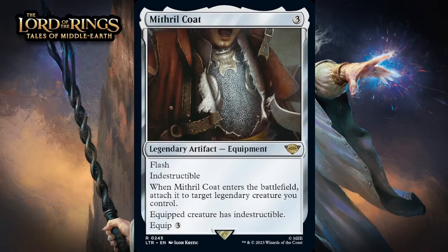Next up, it's Mithril Coat, which for three generic is a rare legendary artifact equipment. It's got flash and indestructible. When it enters the battlefield, attach it to target legendary creature you control. Equipped creature has indestructible. Equip for three generic. Just indestructibility really isn't that impressive of a boost — the main problem being that the creature needs to already be good, otherwise it isn't really worth making indestructible. For this to be worth it, you really need a legendary creature to attach it to for free at instant speed, because at that point you're probably saving your creature from removal or helping it win combat. Even in a set with this many legendaries, you can't count on that, and this will feel clunky as heck when you have to pay three to play it and equip it. I think this is a D.